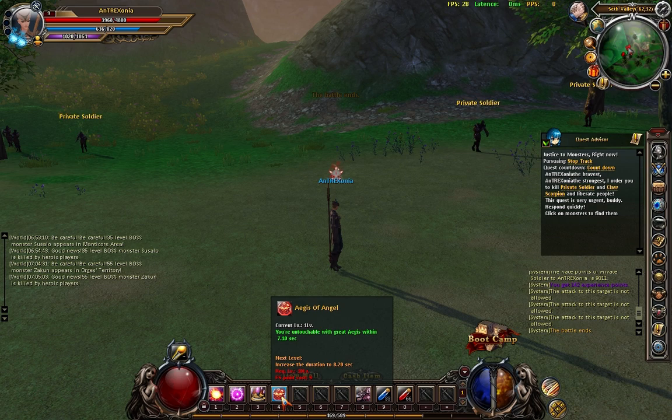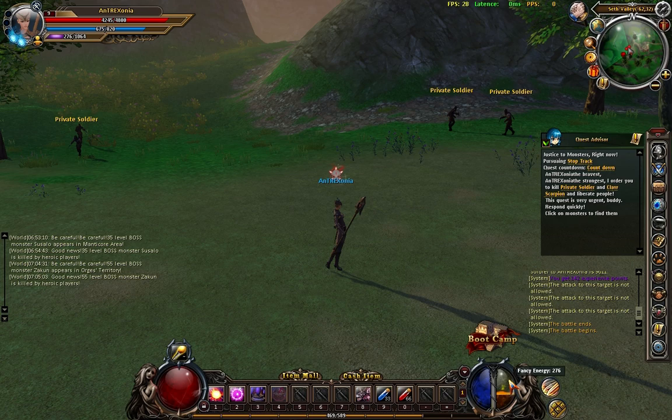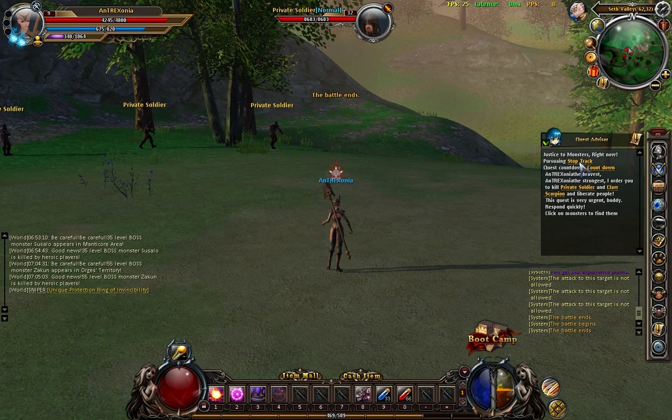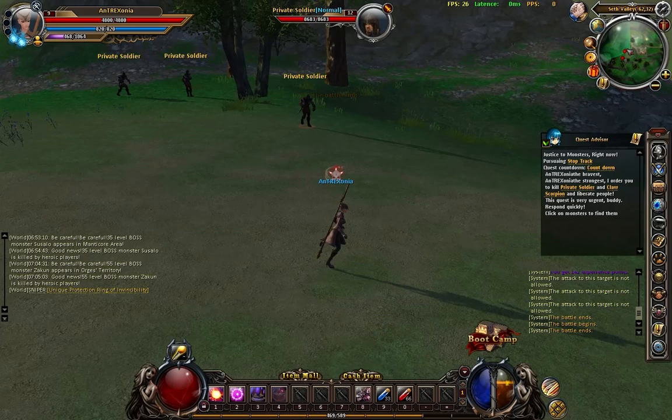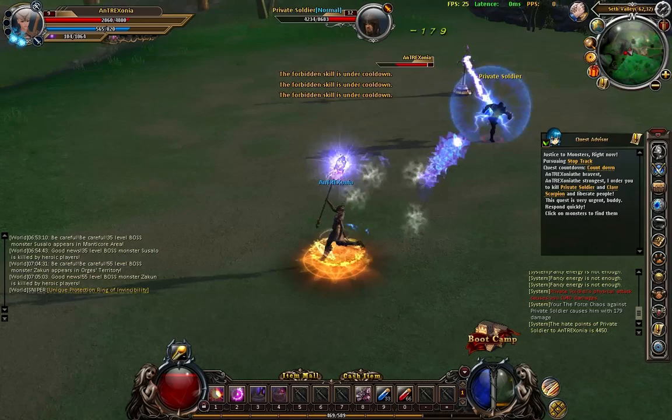How does this work? Do I just activate it? So it says it protects me for 7.1 seconds, but it just used up all my fancy points. Oh, fancy energy regenerates. Okay, so let's see how fancy the skill is. I'm gonna attack another guy. I think I have to kill a few of them, actually quite a few. So I'm gonna start running, kiting him.